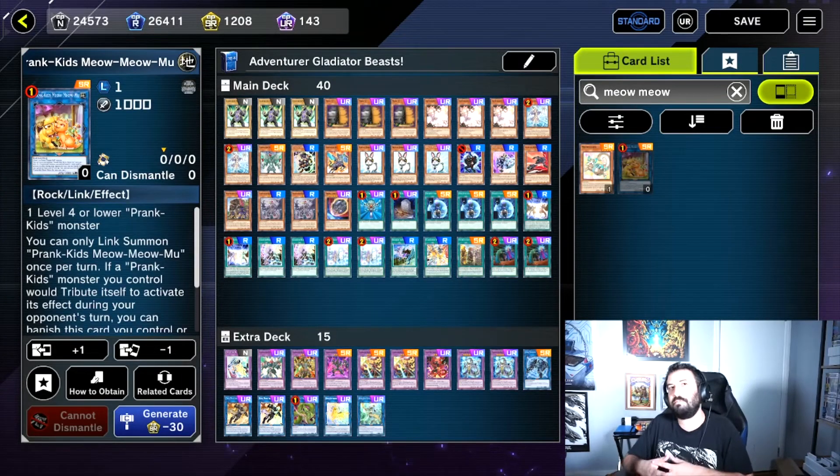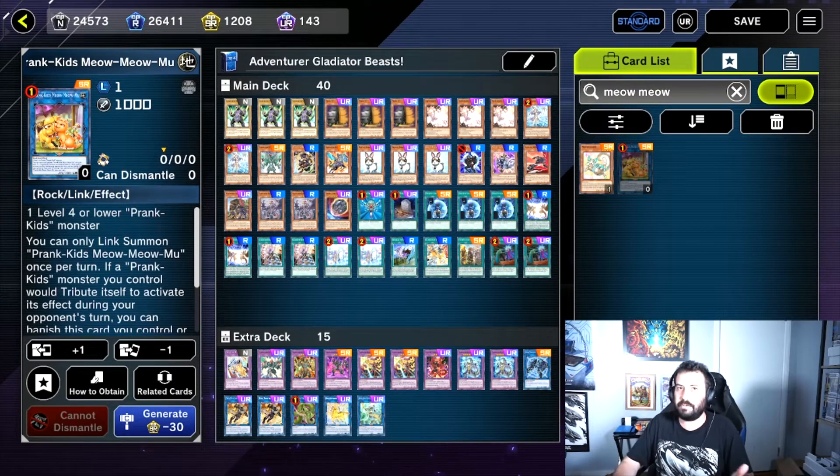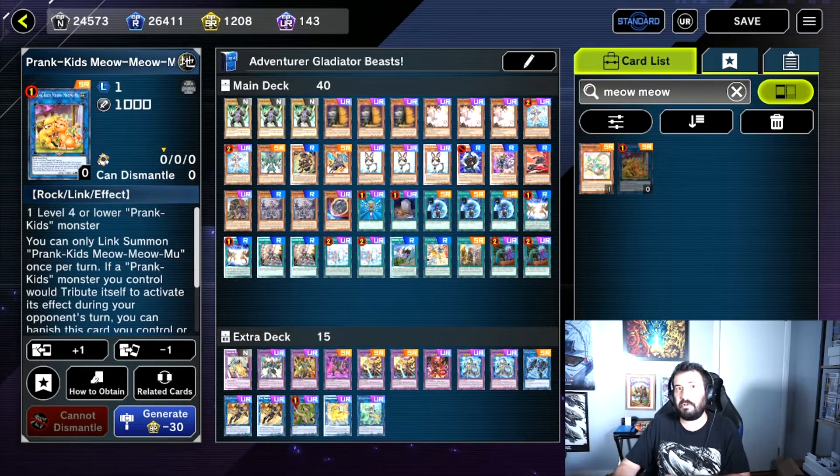Take Prank Kids Meow Meow Mew for example. I don't have this card at all and I never did. However, it was just limited from an unlimited status, which means there's a crafting bonus for two copies of it. So what I'm going to do is craft two copies of Meow Meow Mew one at a time and dismantle them immediately after crafting them.